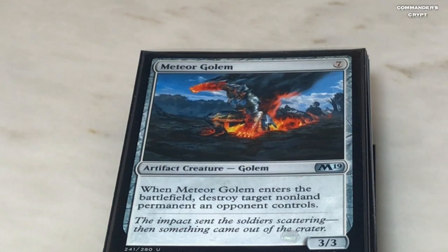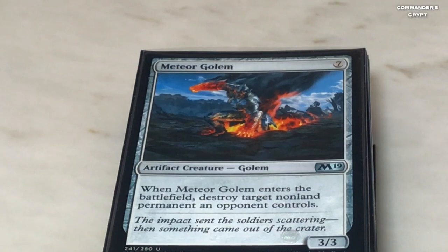Meteor Golem — that's one of the creatures with ETB effects. If you can pop him out with Ilharg, you could kill an opponent's toughest permanents and start dialing back somebody's ability to cast spells.